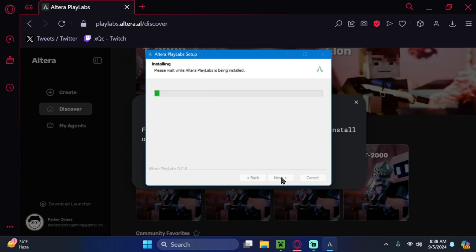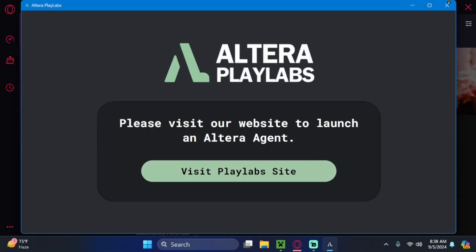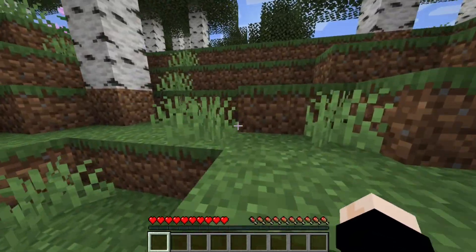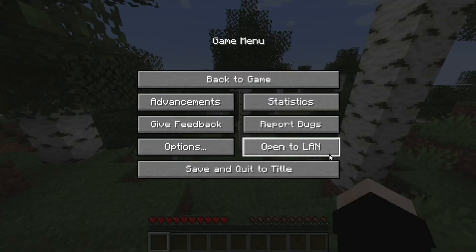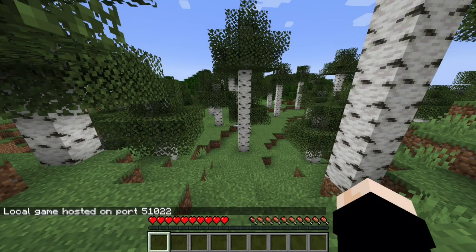Go through the installer and boom, just like that you have it installed. Now I have created a world — remember, be on 1.19.0, and just a normal survival world like this is fine. You will go here and do Open to LAN, click this right here, and it will give you a port number.